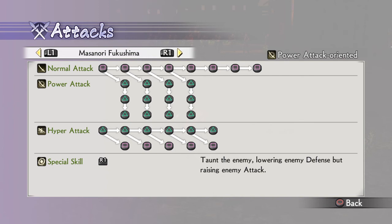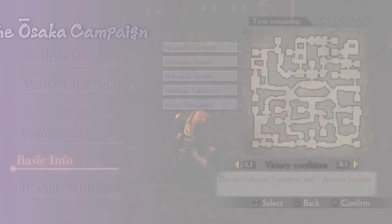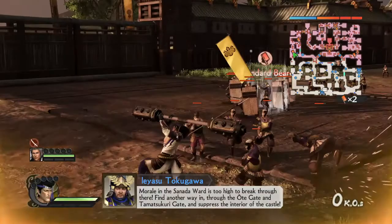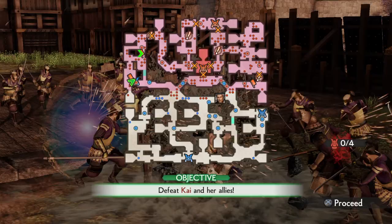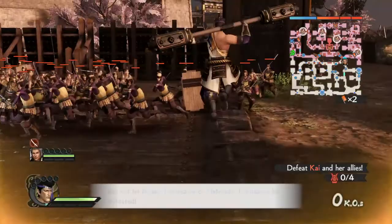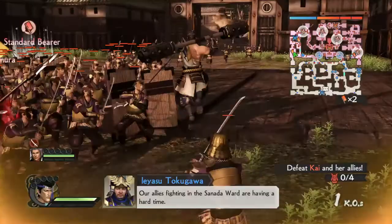Let's start with aerial attacks. Square is like this, and triangle is like this. The game keeps interrupting the animations — this is why I don't like this game so much. Everyone is still ordering you around: do this, go there, kill this dude, defend this guy. Let me play! Okay, so now his square string...